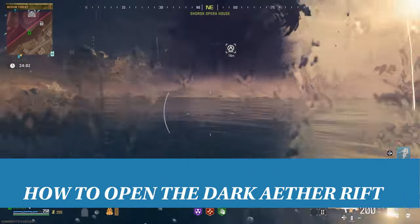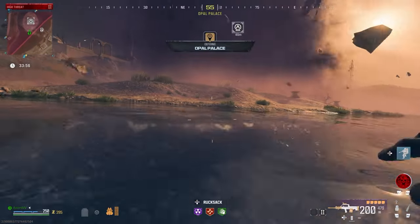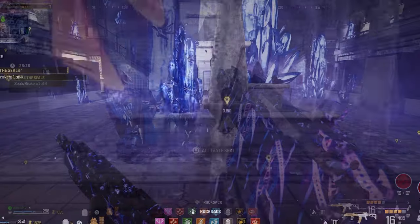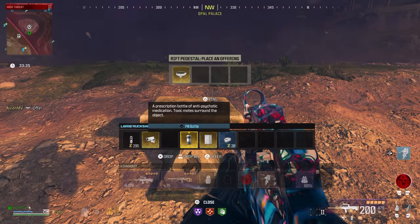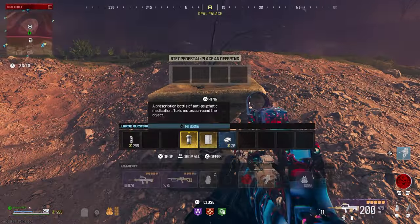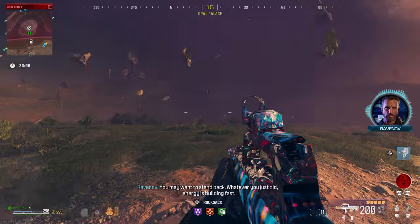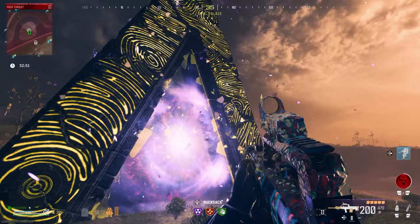How to open the Dark Aether rift. With all the gold quest items now acquired, head to the Dark Aether rift icon in Sector F5 and go into the Dark Aether tornado. You will need to place each of the quest items onto the pedestal that has the same ammo mod icon that the item came from in the Dark Aether. This means the dog collar will go with Napalm Blast, the surveillance camera will be on the Dead Wire pedestal, the pill bottle will be on the pedestal with the Brain Rot icon, and finally the locked diary will be on Cryo Freeze. Once all the items are placed, a large Dark Aether portal will appear and an HVT mega abomination will spawn in.